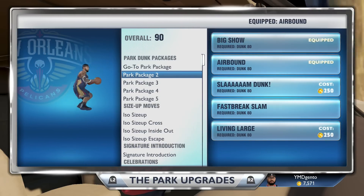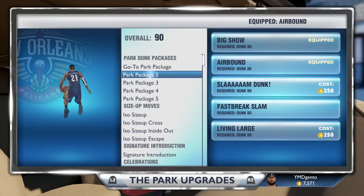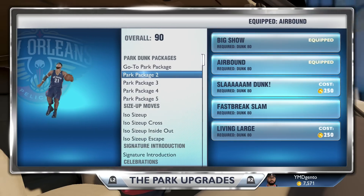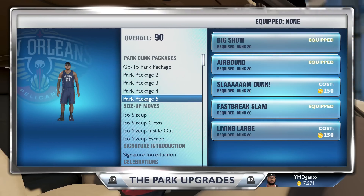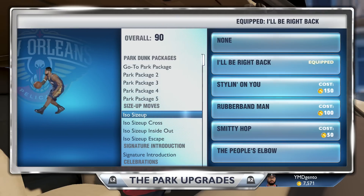Now if you do decide to use this code, be sure to share this with a friend — toss it their way. There's a brand new locker code coming soon. Also, if you're on PlayStation 4 and Xbox One, today's the day the old historic packs expire and there will be new historic packs later on today, so stay tuned for a new pack opening.